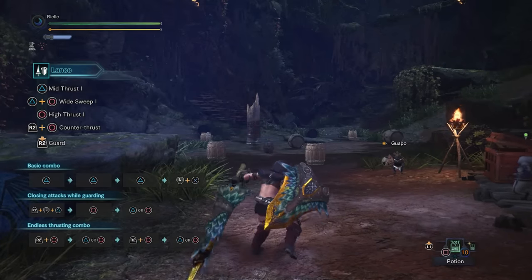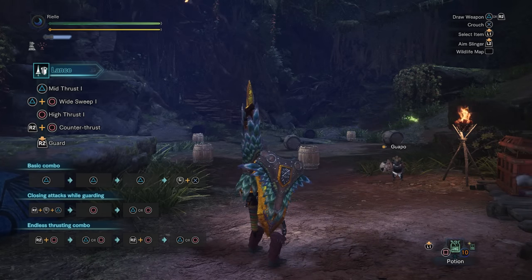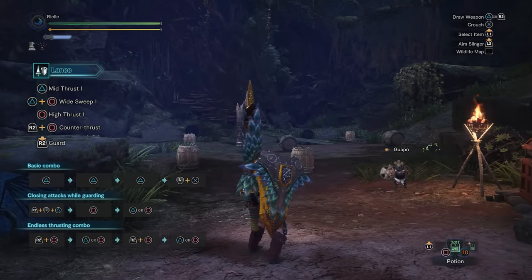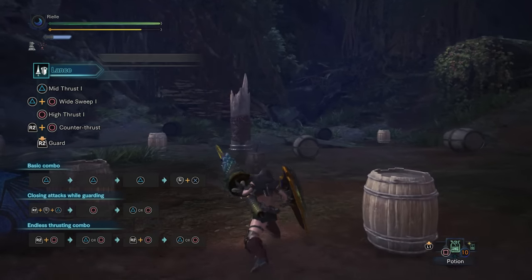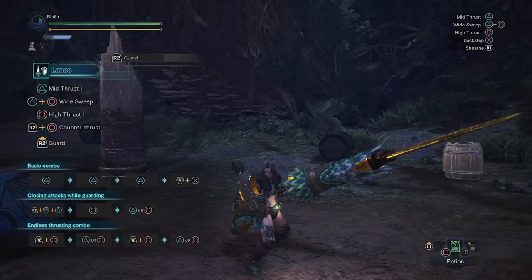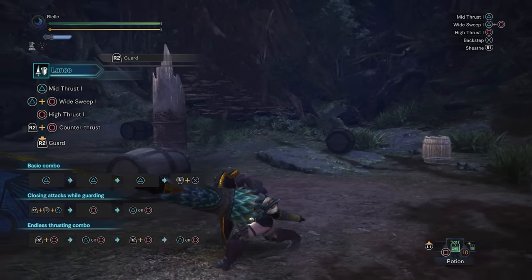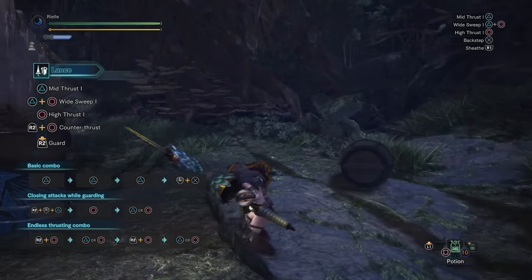Unsheathing, sheathing, draw, and walk speed. Unsheathe the lance with triangle. Sheathe with square or R1. Notice that the lance has a very long sheathing animation. Because of this, you will want to avoid sheathing your weapon unless absolutely necessary. You can draw into an attack with triangle and a directional input. Use the R2 button to draw directly into a guard stance. With the weapon drawn, the lance has a very low walk speed. However, this will not be a problem since you will not be doing very much walking. You will be shown later many alternatives for controlling distance.